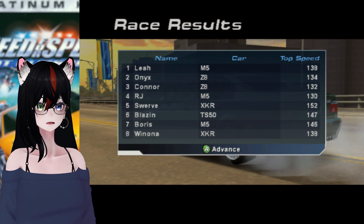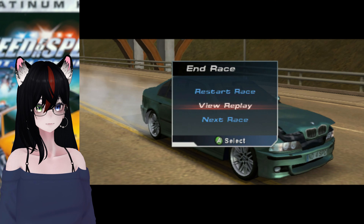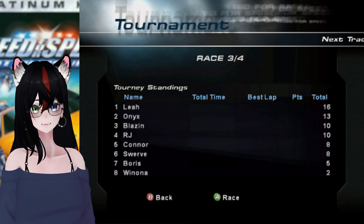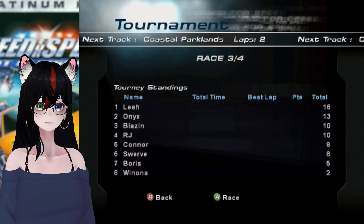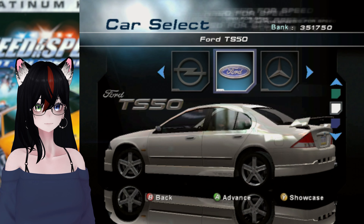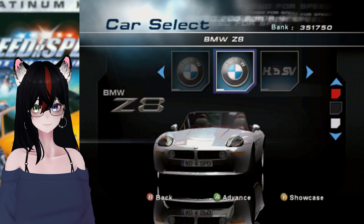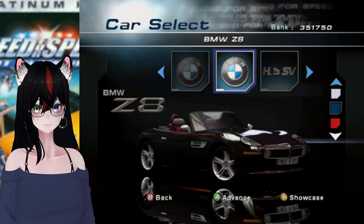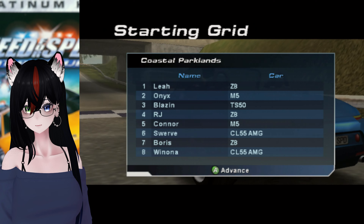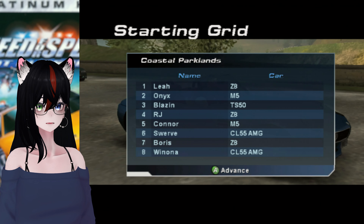This time we had M5s in first, fourth, and seventh, interestingly enough. We'll go to the next race. I think if I switch cars it also goofs the AI really bad and makes them finish in different spots, which is funny. Next track is Coastal Parklands. Let's use the Z8 — I'll use it in blue. That works. Alrighty, let's go.